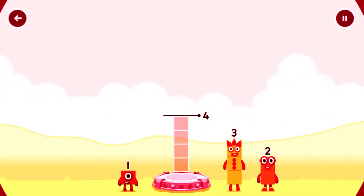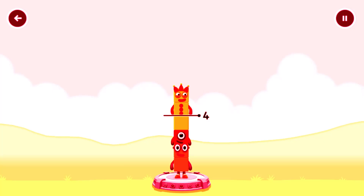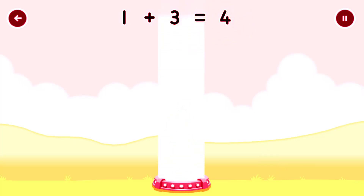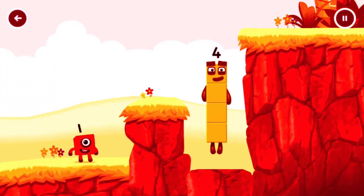Add number blocks to make three. Two. You've got too much, that's right. 1 plus 3 equals 4. I am 4! Have we met? Good job!